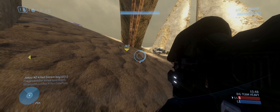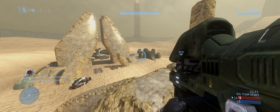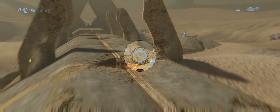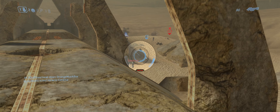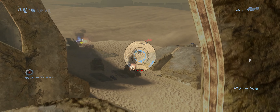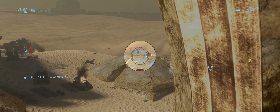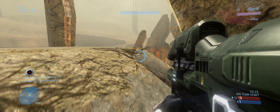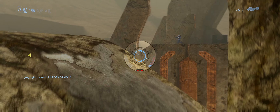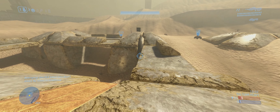Now this is a super controversial one: I want the Spartan Laser to return. It's literally one of my favorite weapons in the Halo franchise — one of the coolest ideas they've added. It looks sick, sounds cool. I also think that in Halo Infinite we don't really have weapons that can take down vehicles easily. If you compare the Halo Infinite rocket launcher to the Halo 3 rocket launcher, there's a massive difference — the Infinite one just seems underpowered.